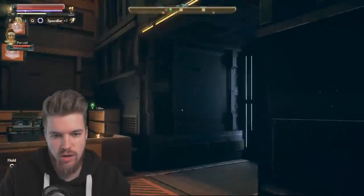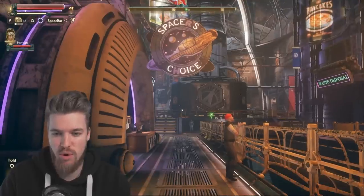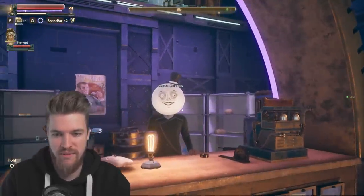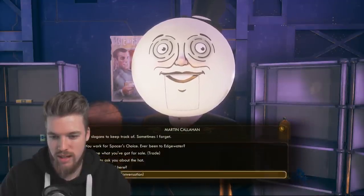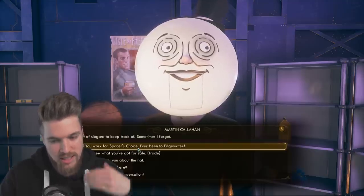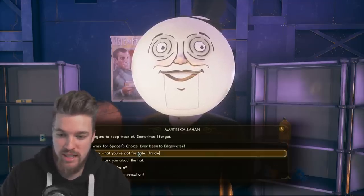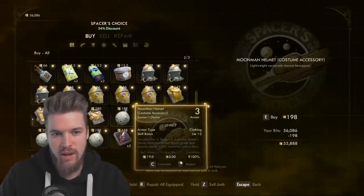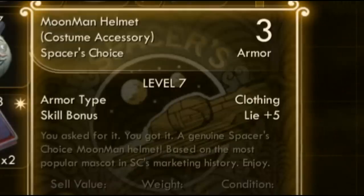Just here on the left you're going to find Spacer's Choice. This is more of a funny reference, but there are some secrets here I want to share with you. Right here you're going to find my favorite NPC in the entire game - Martin. If you have a chat with Martin, you can ask him about his work for Spacer's Choice and you will slowly descend into the depression that is Martin's life. But we just want to trade with him, because the first thing Martin sells us is the Moonman helmet - a genuine Spacer's Choice Moonman helmet based on the most popular mascot in SC's marketing history.